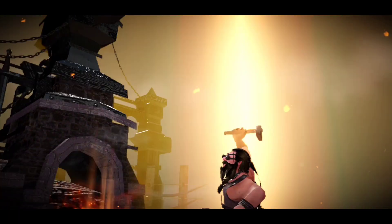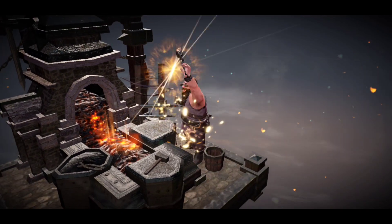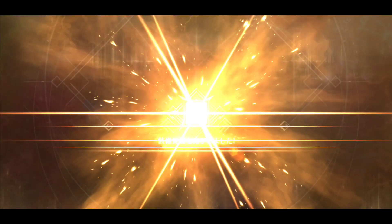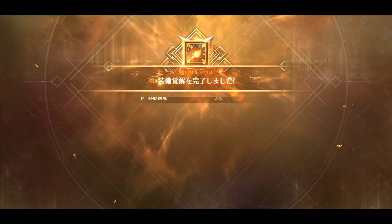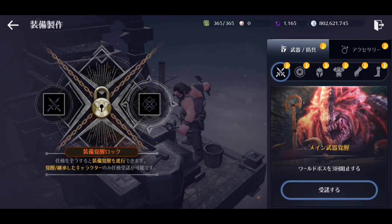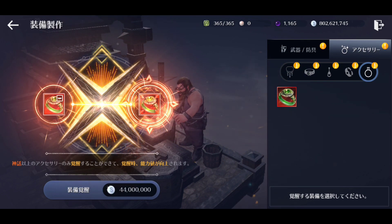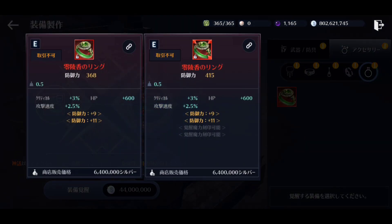I'm going to awaken some of my pieces of gear here to show you what it looks like. This is red gear — this was an orange gear — and you can see the CP gain I got for that was like 50. We're going to do this ring too. The CP gain for this ring is 15 plus 32, so you're looking at 47 CP gain for the ring. We're going to go ahead and awaken that as well.